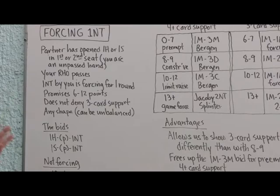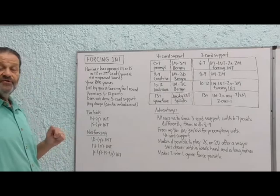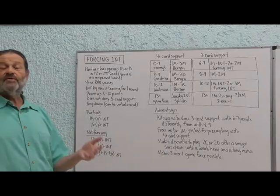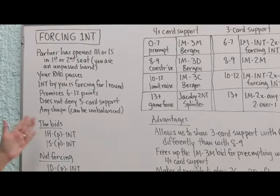This no trump bid is different from the one from the Goren era, which showed about six to ten points. This one shows six to twelve points. In the past, a one no trump response to a major denied three-card support for partner's major — you would never bid one no trump after one heart or one spade with support.